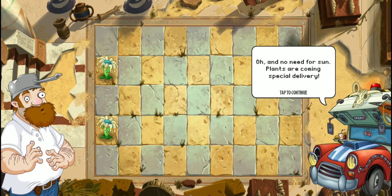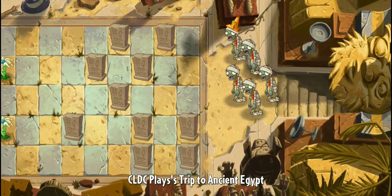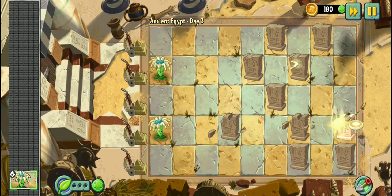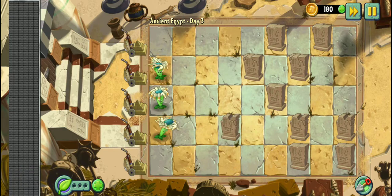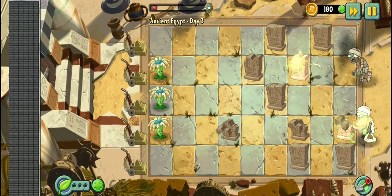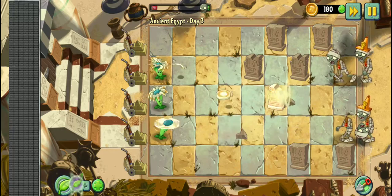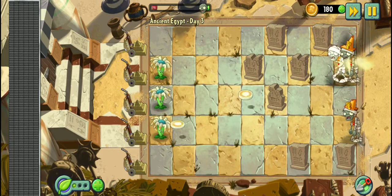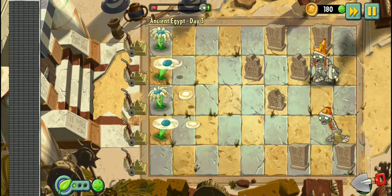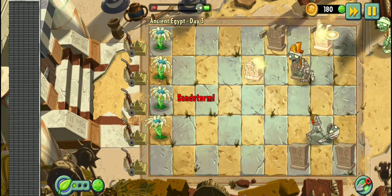Oh, and only to the side. Plants are coming — special delivery! Oh look at that, it's fast-spinning — like a Beyblade Boomerang. It's like a Beyblade though. This is what Penny says. Let's observe. Yeah, the other Bloomerang is really cool. Let's go like that.